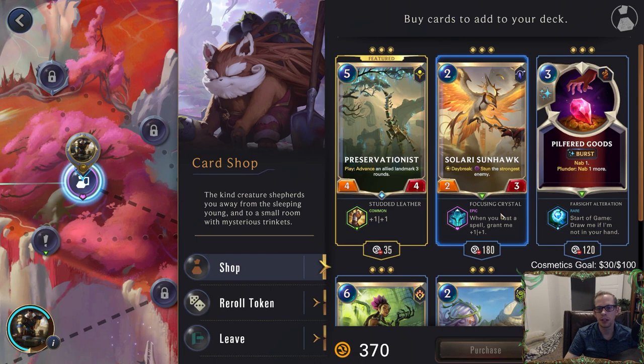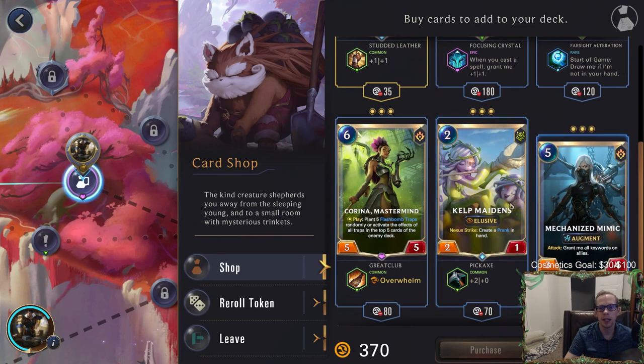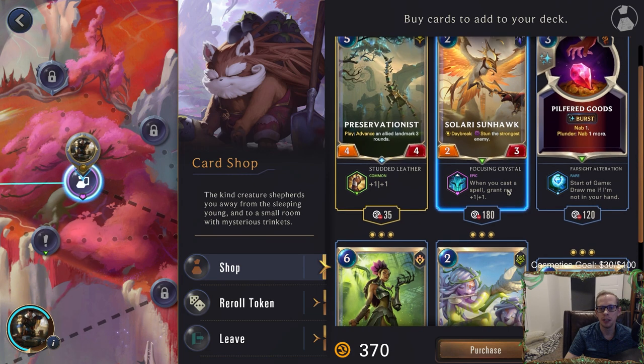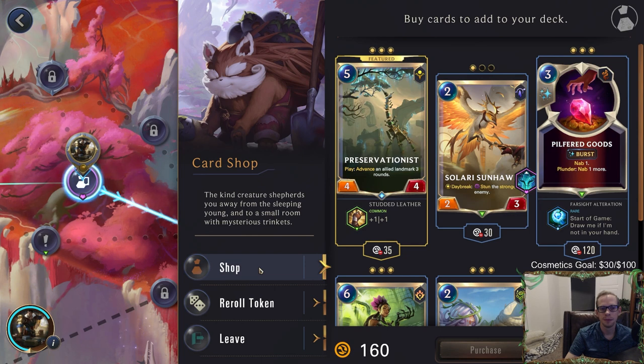Every spell grows the Solari Sunhawk plus one plus one — that's good. That's the only one I like because regular mid-range units aren't very valuable in general. The Solari Sunhawk could be really nice — it can stun and then grow really big. I think I'll take a Solari Sunhawk and then purchase a second one. I don't think I want three. I basically always buy the reroll token but we already have four, so maybe not.